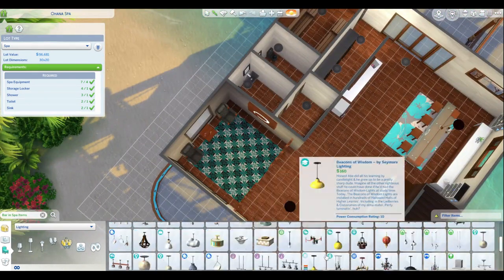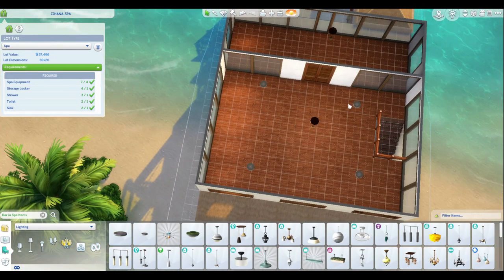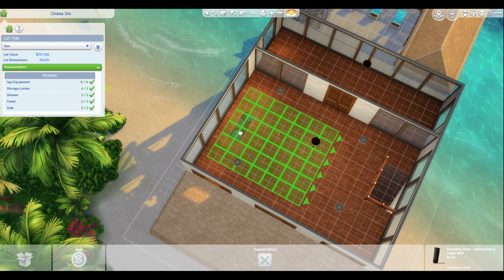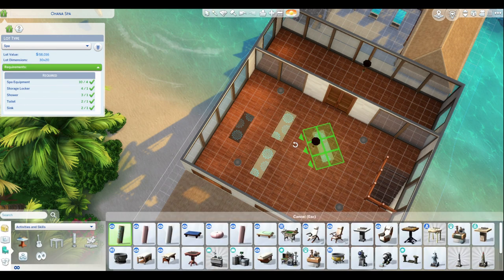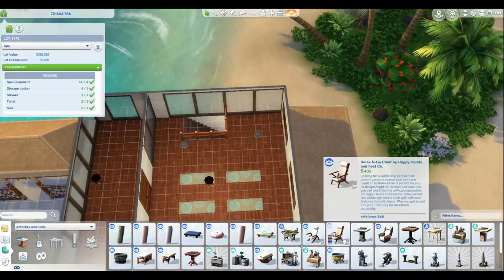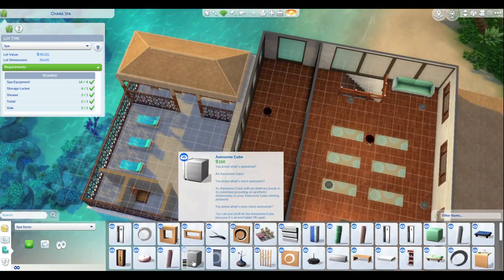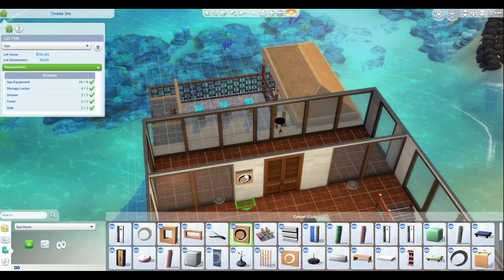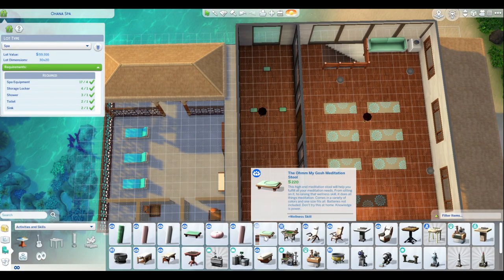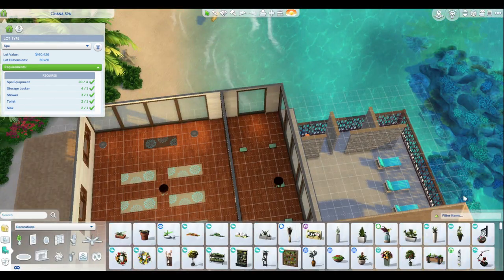I do know for sure that I did tear down this build at one point because I built a restaurant here in that save file. So that's why I'm thinking I might've deleted it and not realized it was on the gallery. That restaurant ended up nice and open and airy — it is on the gallery in two versions. I don't know if I have a video up for that; if I do, I don't have a voiceover for it.